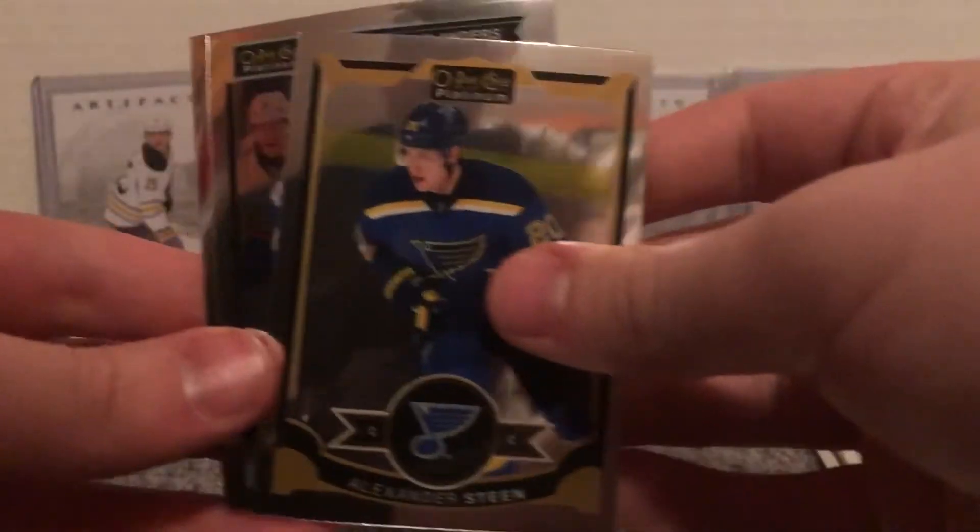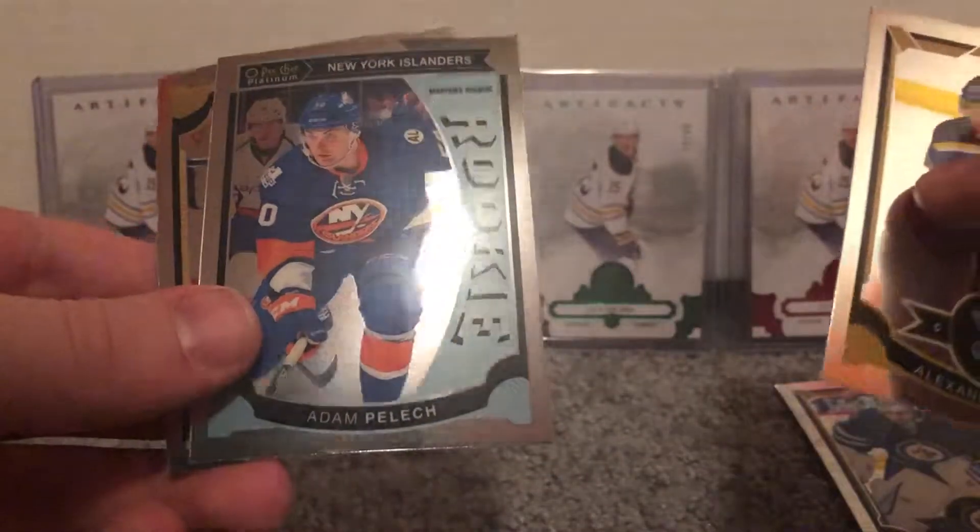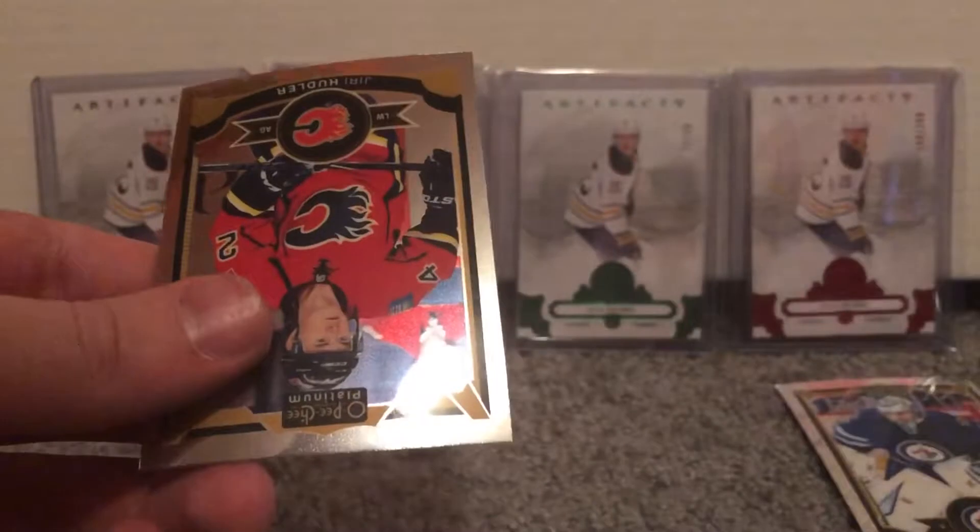Last pack of this blaster — nothing numbered so far. I know in my first two boxes I got a Blake Wheeler. I've had incredible luck with my PC pulls in this product. Robbie Fabbri rookie, Alexander Steen, Adam Pelech rookie, and Yuri Hudler.